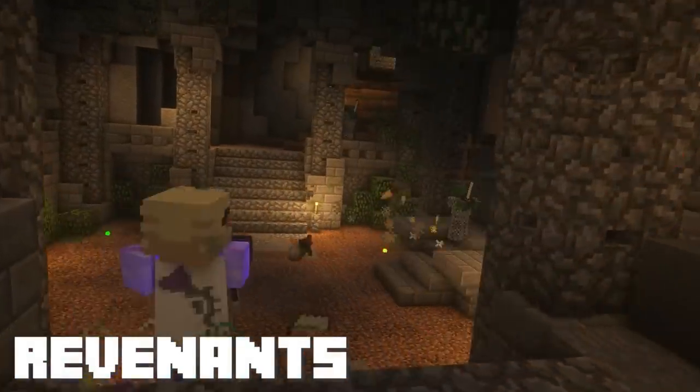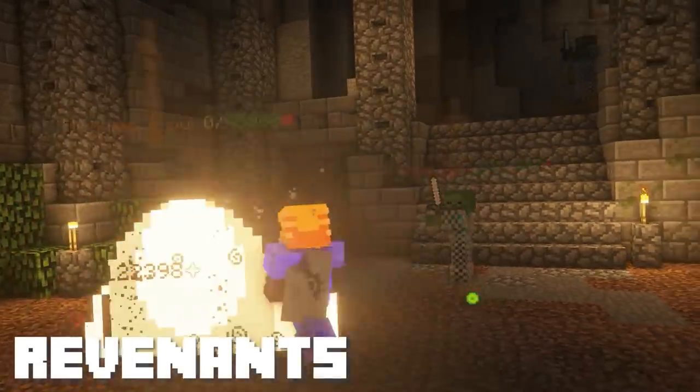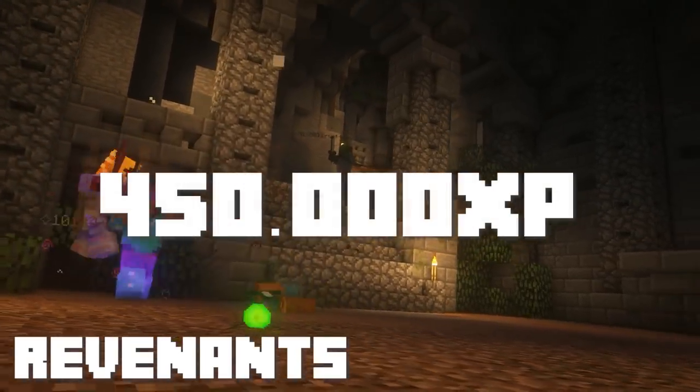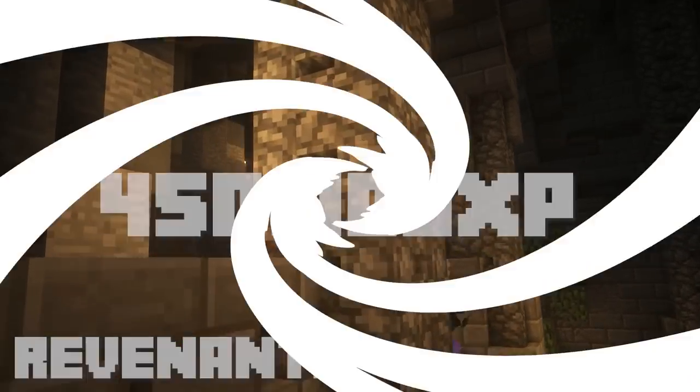A single tier 4 Revenant costs 50,000 coins, which you can probably complete in less than a minute. In general, Revenants are by far the easiest and best way of progressing with the combat skill, but rather expensive. With my testing, I found that by completing tier 4 Revenant bosses, I was able to gain around 450,000 XP per hour, but this comes with an insane cost of coins.